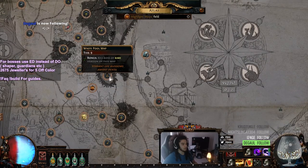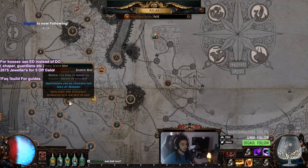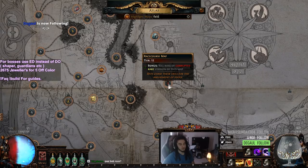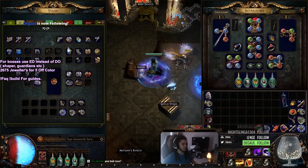Waste Pool is going to be our tier 14. Toxic Sewer is going to be our tier 10. And then we're going to want a shaped tier 11, and then of course I'll just shape a tier 12 as well. The tier 12 isn't the important one — it's mainly just the tier 14 that matters.